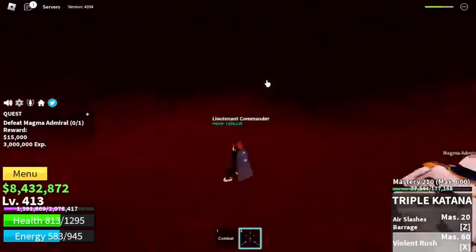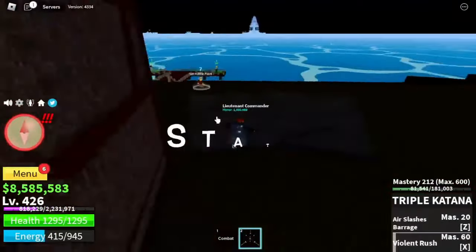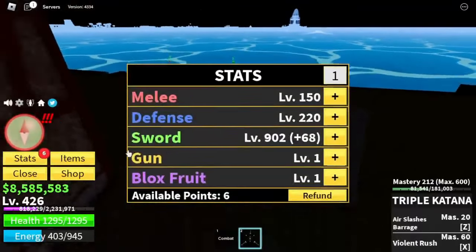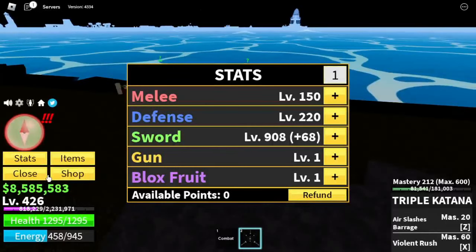We're now heading to the Magma Village to start defeating the Magma Admiral — we're gonna do Server Hop here. Very easy to defeat. We're gonna level up 25 times here, which means we will reach level 425 or 426. For the stats: melee 150, defense 220, sword 908.